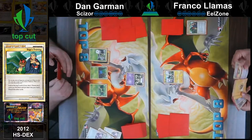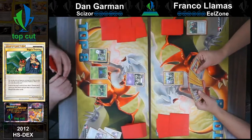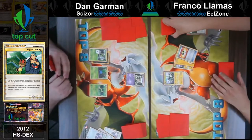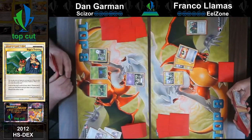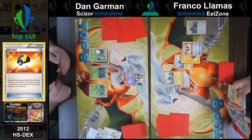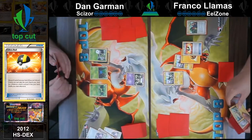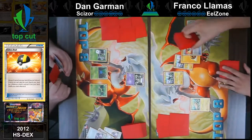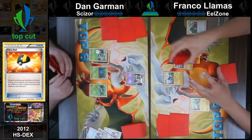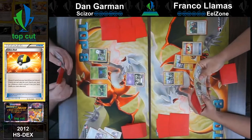While you are running Vileplume, I'm not really sure how much Pokemon Catcher will help me right now. Franco's going to look through his hand, probably think about trying to find another Pokemon to bench. He's going to Ultra Ball to get rid of a Magnemite and a Lightning Energy — which he does want in the discard pile to take advantage of Eelektrik's Dynamotor ability. Franco searching through his deck, finding that Eelektrik.